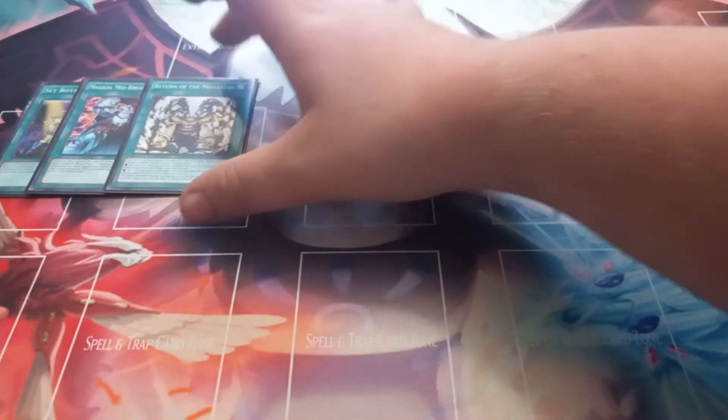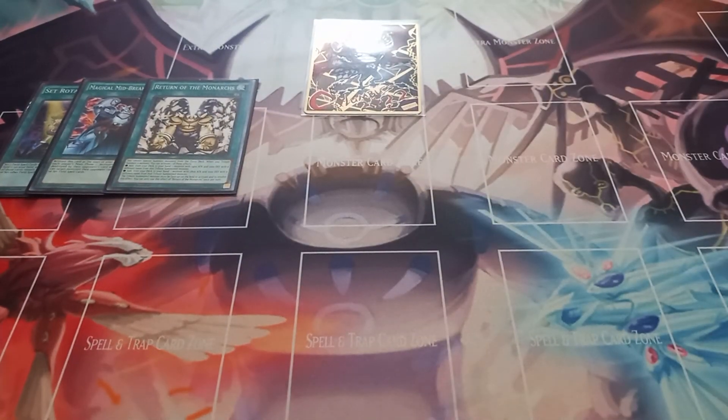Then I play one copy of Return of the Monarchs. Return of the Monarchs has the effect that you cannot summon from the extra deck. When you tribute summon a monster, you can activate one of two effects: add a monster from your deck to your hand with 2400 attack and 1000 defense, or add one with 2800 attack and 1000 defense, each with a different name from the tribute summoned monster. The tribute summoned monster must remain on the field to resolve the effect.